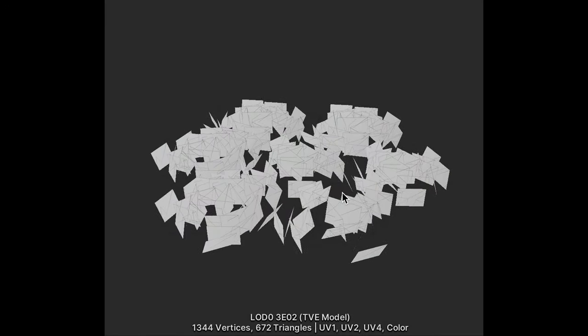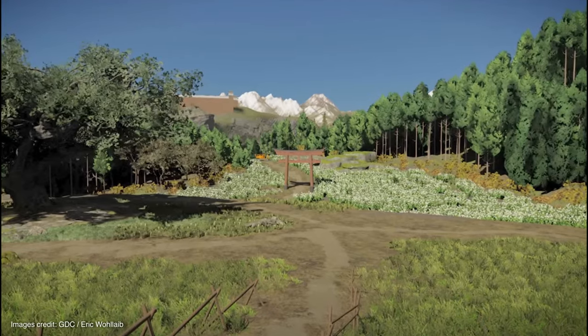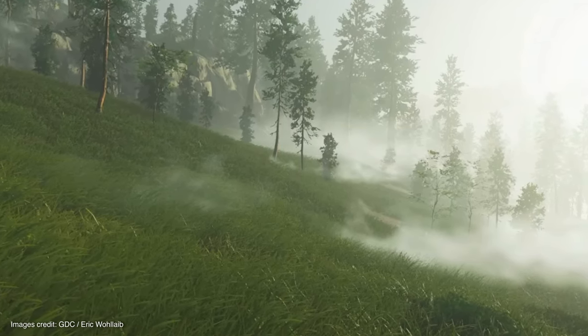Originally Sucker Punch went with grass cards — the approach we use in Foxen, and the one I'm sure you're all familiar with, and we'll come back to that later. But cards didn't provide the density they wanted, so they moved over to individual blades of grass powered by a compute shader.